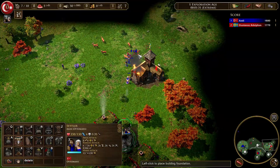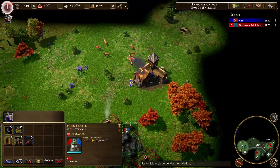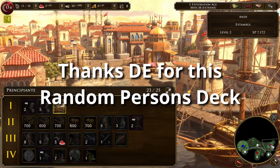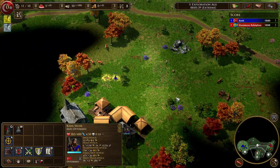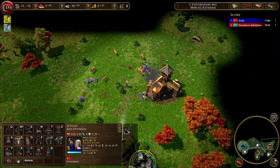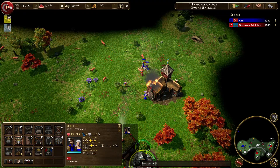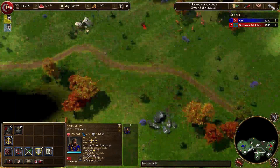The rules for this speedrun category are: you can pick any civilization or any map, you have a normal supremacy start, and you play against the extreme difficulty bot. You can jump to the start of the video to see the settings I chose.